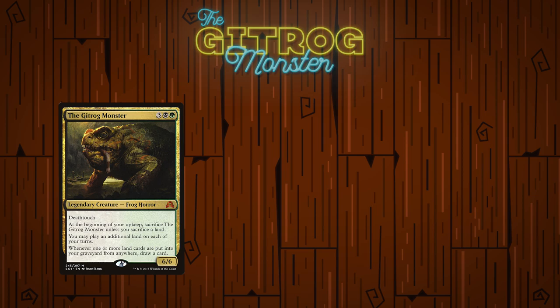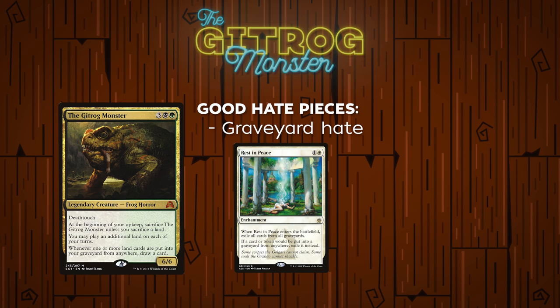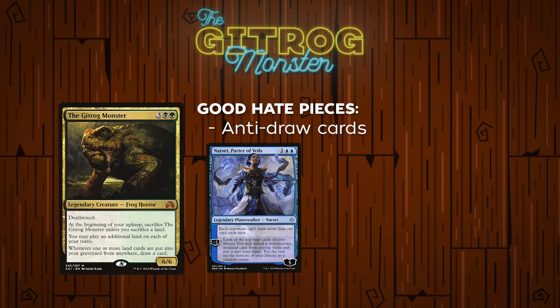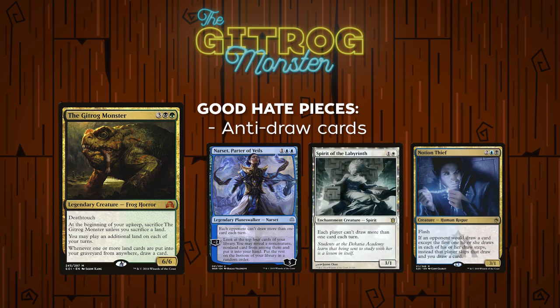So how can you interact with the Gitrog combo and stop it from happening? The first permanent-based hate piece is extreme graveyard hate. It needs to actively and continually get rid of their graveyard — something like Rest in Peace that exiles all graveyards, or Leyline of the Void. Another good preventative measure are things that prevent multiple draws per turn: Narset, Parter of Veils; Spirit of the Labyrinth; or Notion Thief will prevent them from drawing their library.